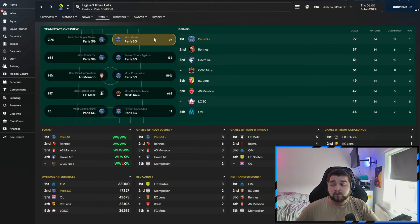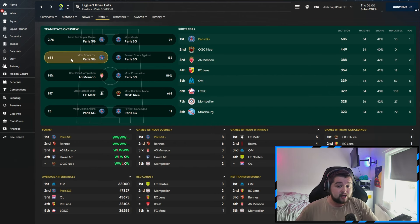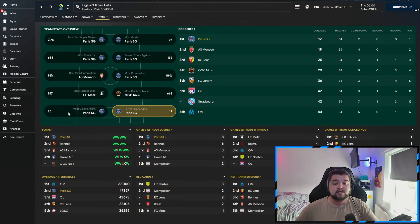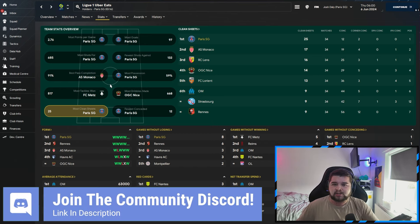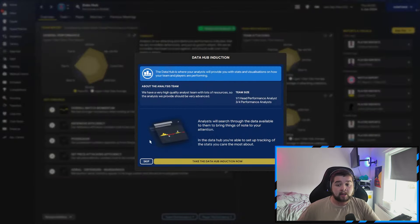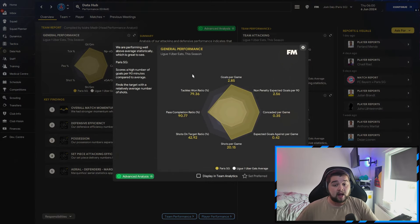Team stat-wise: most points per game at 2.76, most goals at 97 — not far off double second place — most shots at 685, fewest shots against at 132, most possession at 59%, fewest conceded, and most clean sheets. It goes to show, if you're playing as one of the better teams, the real top team in the league, you are going to absolutely obliterate everyone. I do think you can replicate this with Newcastle with a couple of seasons of getting some good players in and strengthening weaker areas — for example, the left-back, not that good to be honest. You can do it in Football Manager by bringing players in. The data hub is still very, very good: 2.85 goals a game, and once you have a really strong defence, 0.35 conceded, ripping over 20 shots a game, nearly 91% pass completion, and a very high tackle-win ratio. Strengthen that Newcastle back line and you could easily replicate that.